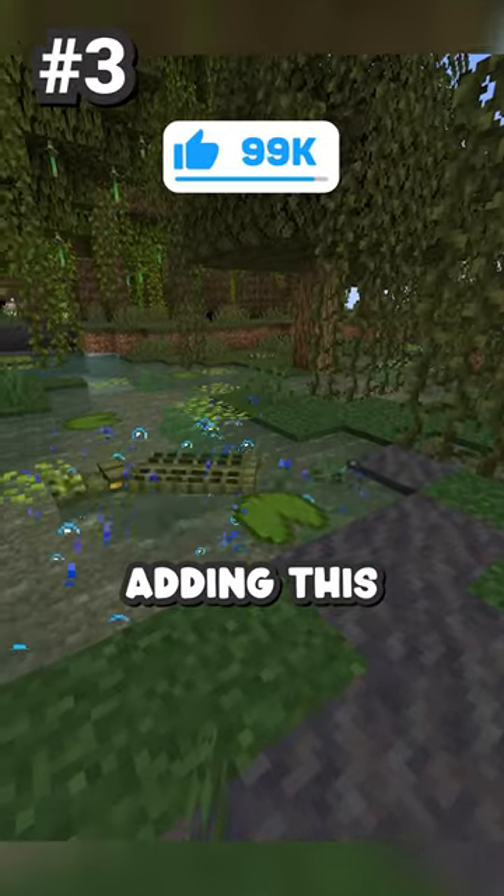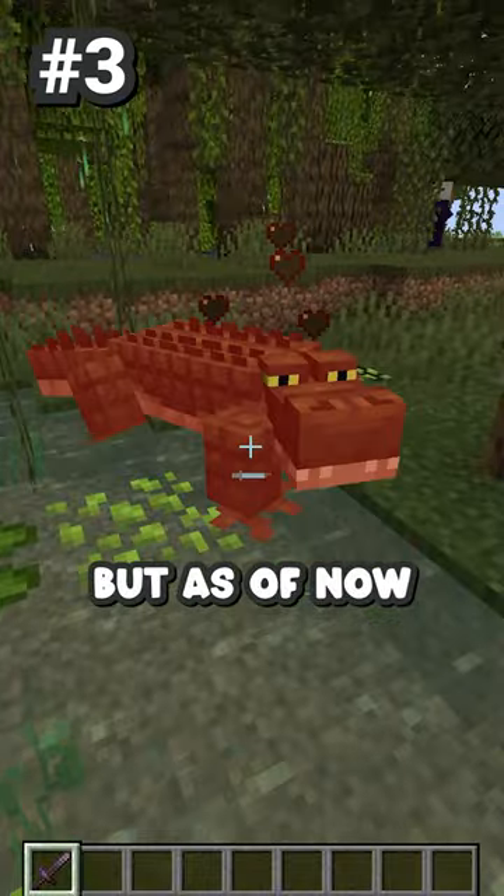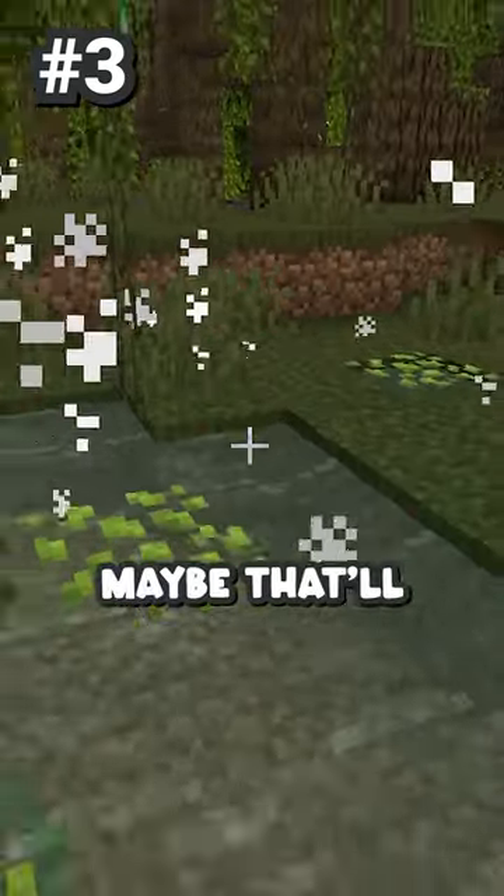The second mob that Mojang is gonna be adding this update is the alligator. This thing roams around the swamp, but as of now it doesn't drop anything. Maybe that'll change though.